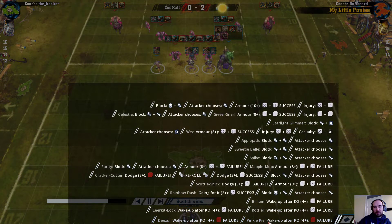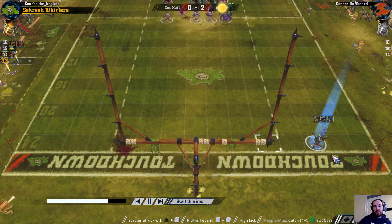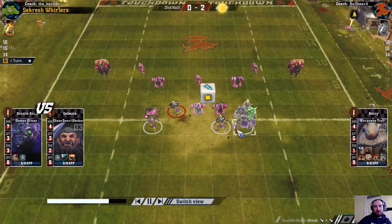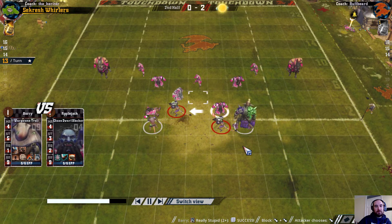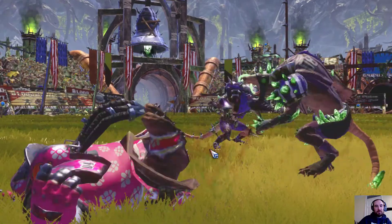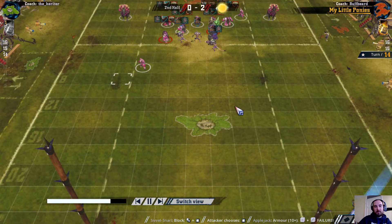Another high kick — thrower under it again and caught it again, so that's one of the other few successes I had in the game. There are some two-dice blocks here. Do have to follow that one up to get an assist for this two-dice block as well. Can't follow this one up because I need two two-plus really stupid rolls. Just a push, and yeah, very limited options here really. My plan is to draw Chaos Dwarfs towards me and just throw the ball to the other end so they can't score again — that's really all I can do, and hope that no one else dies.